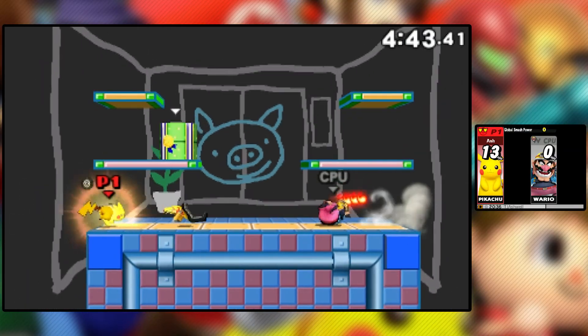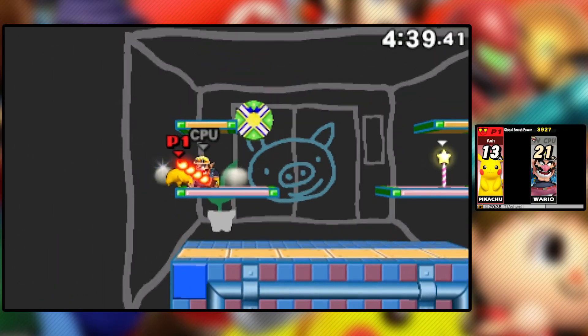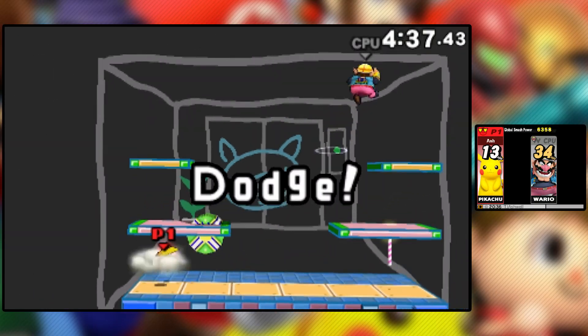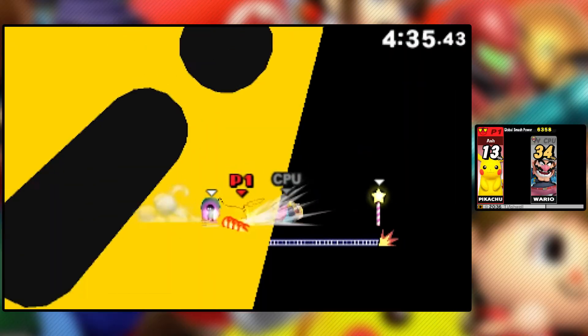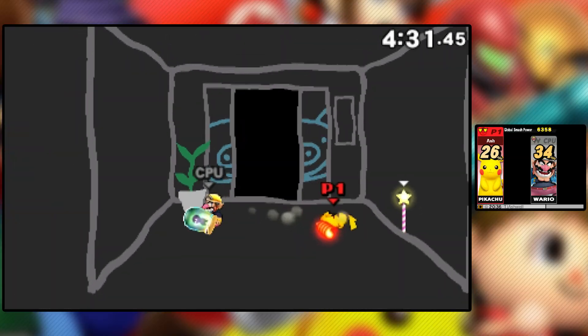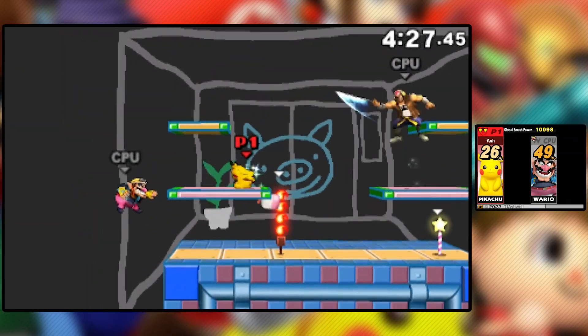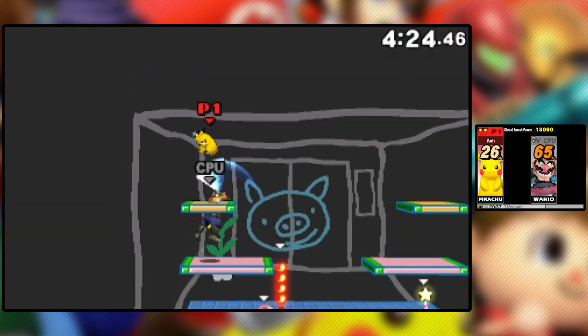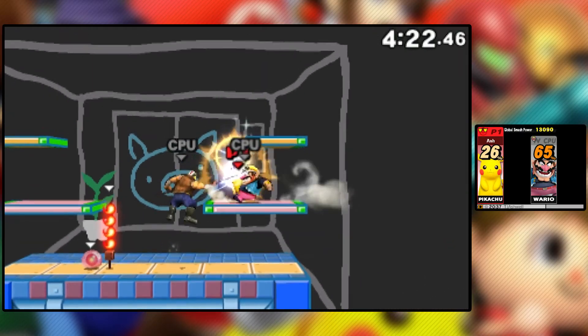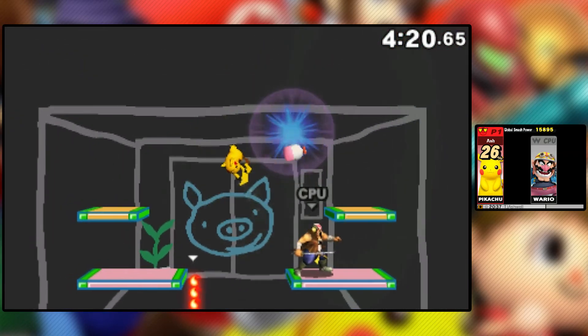Side special is still Skull Bash — charge it up and fire, kind of like Luigi's side special except Pikachu's doesn't have the chance of randomly doing way more damage. Down special move is Thunder, which we just killed Wario with — not bad.